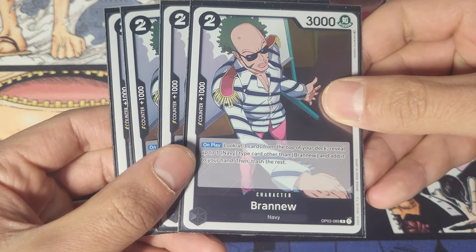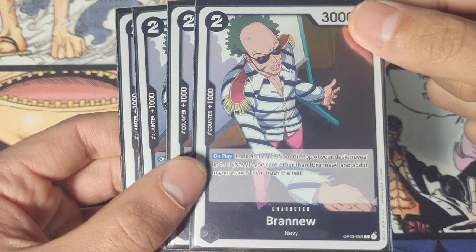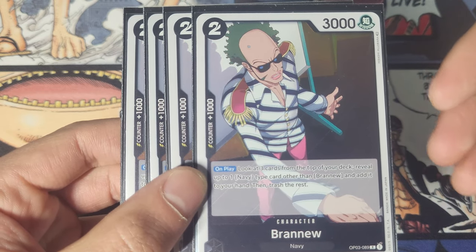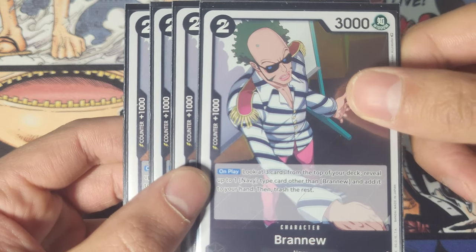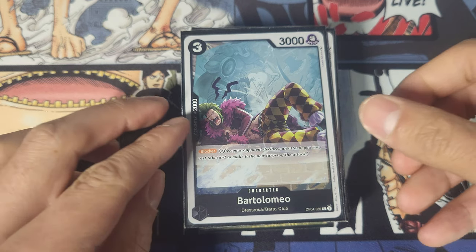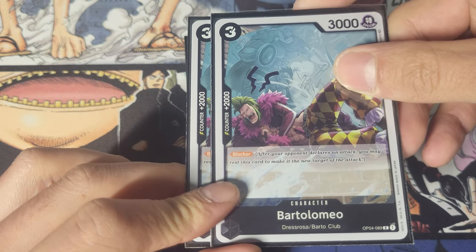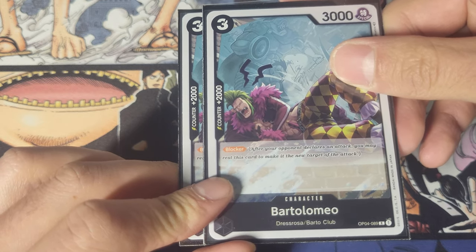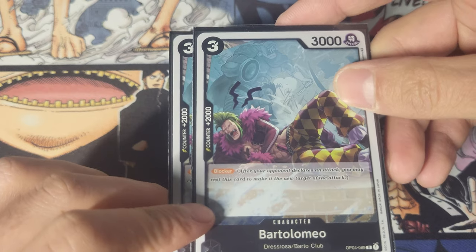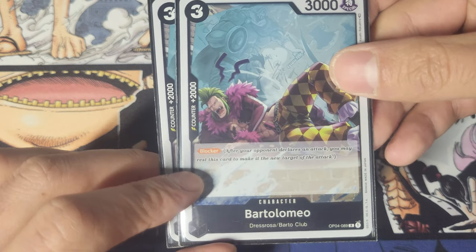We got Branu, whose card is self-explanatory — he searches the top three cards of your deck and you can add one navy card to your hand, and the two extra cards go to your trash, which makes him even better. You can fill your field up with him and just rush people down sometimes, because your opponent will often ignore him. That happens more commonly against purple Luffy, which is a really easy matchup. Then we got Bartolomeo — he has a 2k counter and he's a blocker for three cost. More often than not you're using him to counter, but it's always helpful to have a blocker.